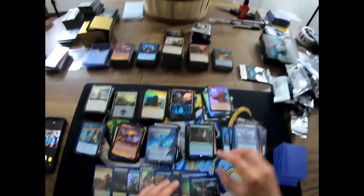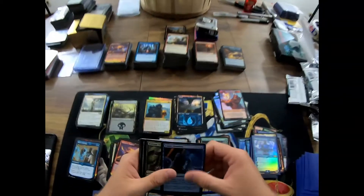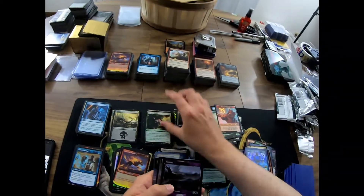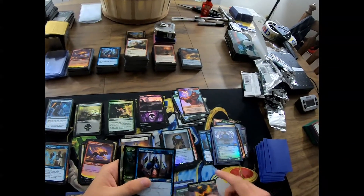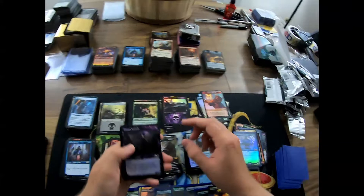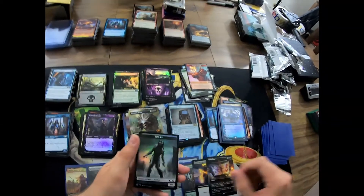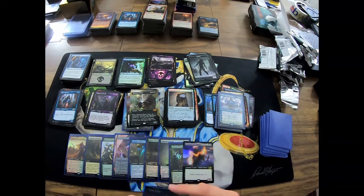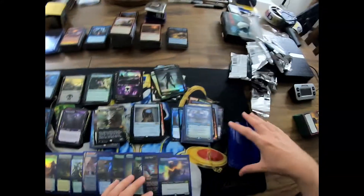We got one pack left. Haven't gotten a foil full art mythic in this box, so hopefully this will be it right here — we had a foil Shock in here. Pack Leader, foil Mazemind Tome, foil full art Korvac — so nope, it was not a foil full art mythic. Very disappointing, Wizards of the Coast, very disappointing. Oh — never mind, I lied! Foil full art Grim Tutor is gonna be the mythic full art of the box! I was talking trash and then it was like, hey, here you go — here's the end of the pack, last pack, you go ahead and get what you want.